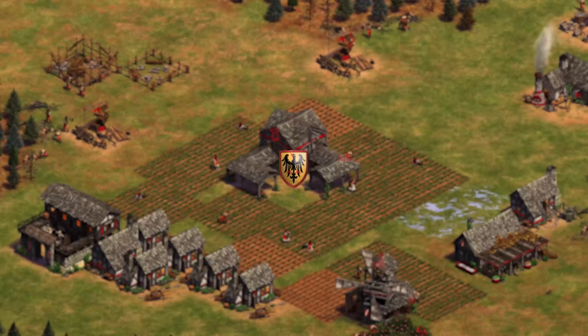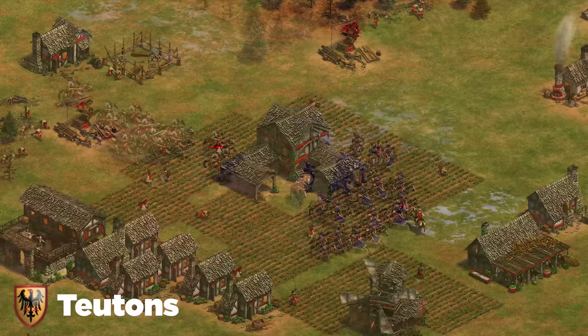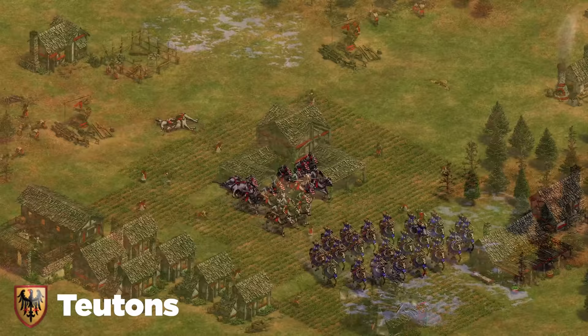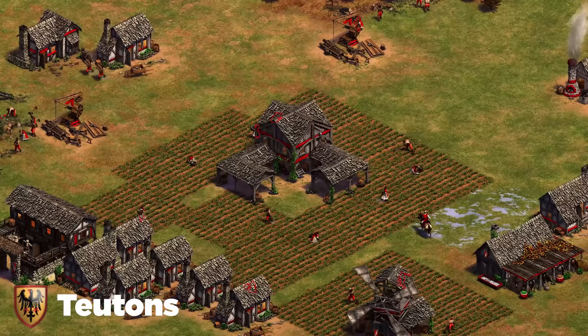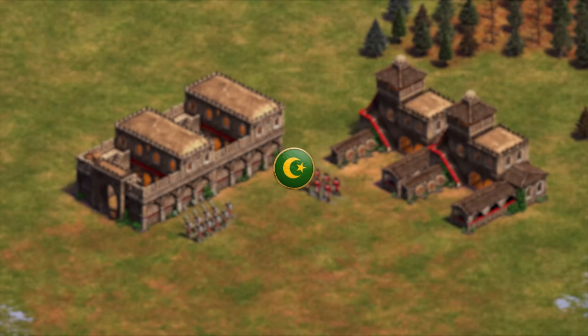Next up are the Teutons — a pretty underrated civilization. My best advice is similar to the tip for Bulgarians: play cav archers against them. Cav archers absolutely destroy Teutons at all stages of the game. In castle age they don't have Husbandry so their knights can't chase you down; in imperial age their cavalry still can't chase you without Husbandry, and they don't have Bracer. Even if your civ isn't the best with cav archers, it's enough to absolutely destroy Teutons.